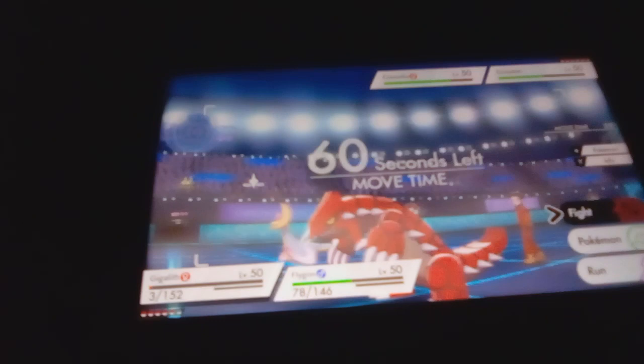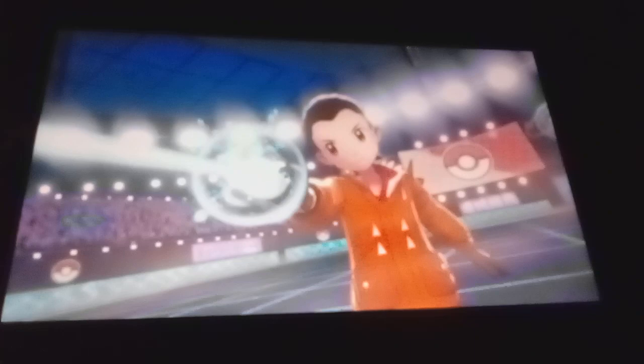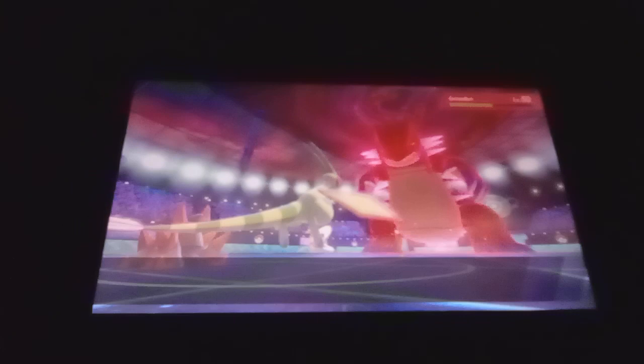Gigalith is dead. Nice Flash Cannon off — not gonna be super effective, I was hoping for the defense drop there, but it's alright, happens to everyone. Dynamax on this side — is this Chrysalia? I reckon it is. Groudon's sick, but he has like minus four in attack. Max Quake — is it gonna Max Quake? I'll just use Breaking Swipes to lower its attack.